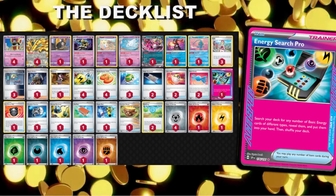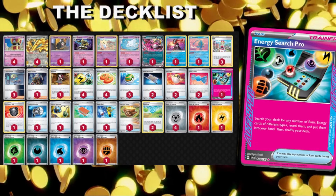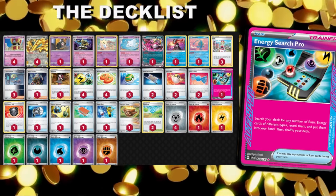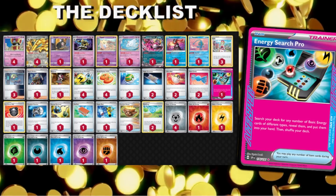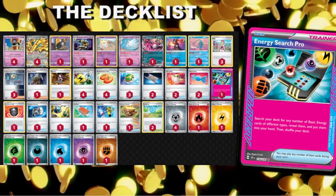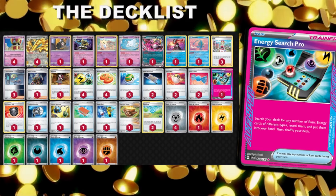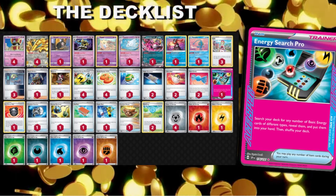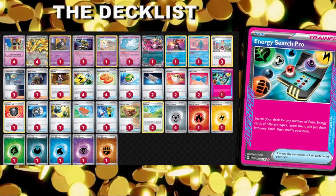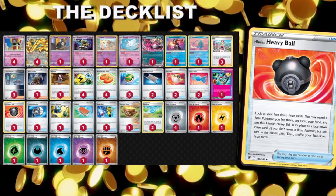This is the highlight — what makes it Rainbow Dango or Gold Dango on steroids. This Ace Spec: search your deck for any number of basic energy cards of different types, reveal them, and put them into your hand. You can grab one energy of each type — there are eight types in standard format, so you can grab eight different energy, doing potentially 400 or 350 damage with Goldango while thinning a large portion of your deck for consistency. It's more impactful than a Boss's Orders many games, more impactful than Prime Catcher because we're discarding energy — it's Earthen Vessel on steroids.